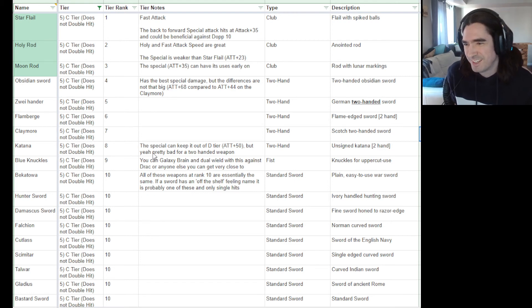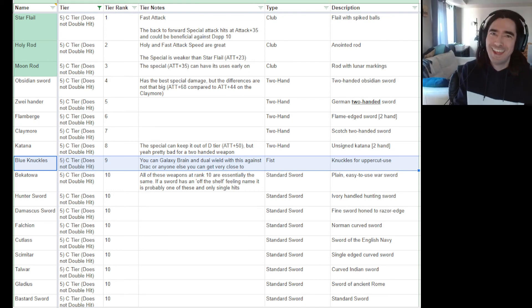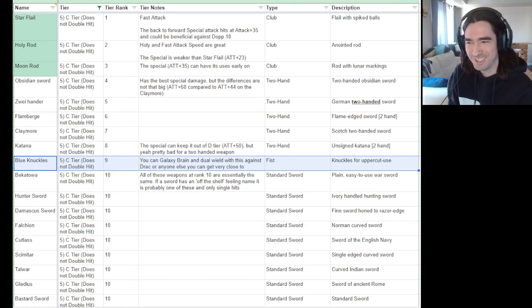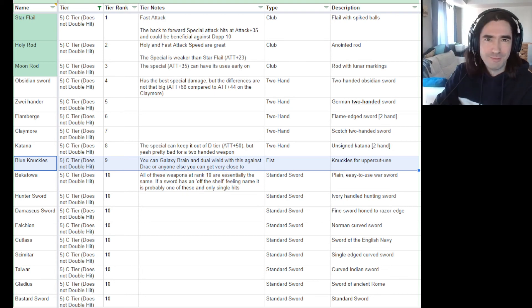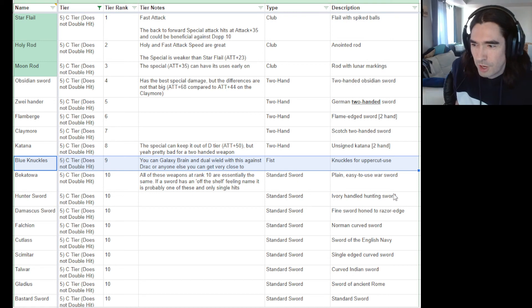Katana doesn't double hit but has a special giving plus 50, keeping it out of the bottom tier despite being two-handed. Blue Knuckles should probably be higher — you can dual wield with it. It hit for 80 against Dracula, it's slow and awkward but that doesn't matter for dual wielding. You only want Blue Knuckles for its dual wielding capability; the attack animation isn't great, but if you get close enough to enemies like Wargs in the intro you can uppercut them fine.